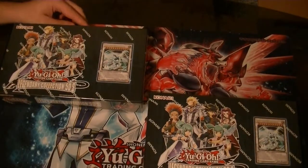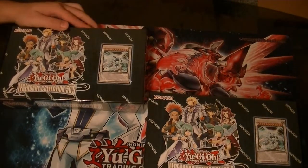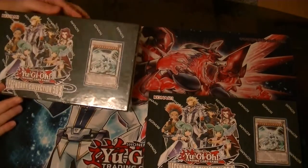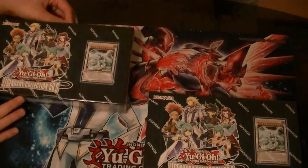Ladies and gentlemen, boys and girls, children of all ages — this is Supreme Dragon and Hidden Assassin P as Hidden Dragon, and we're coming at you with two cases of Legendary Collection 5Ds.